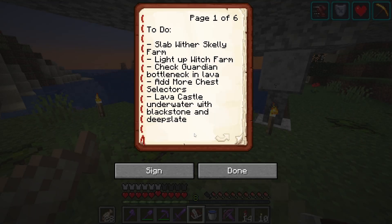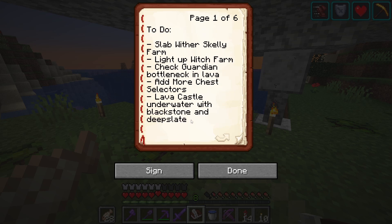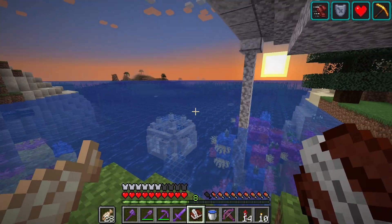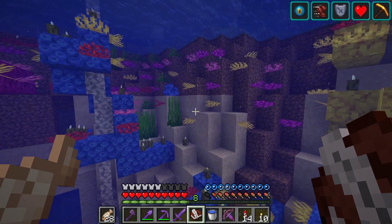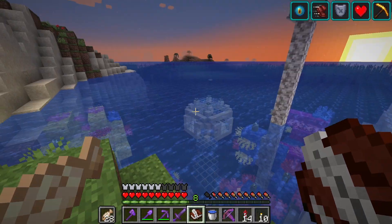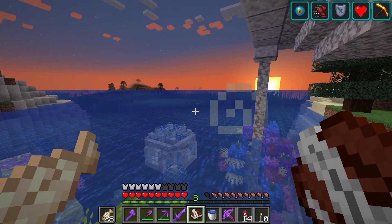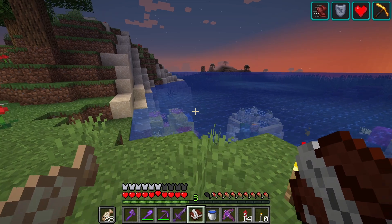We've been doing a lot of technical stuff in this world lately, and today I wanted to do a little bit of building. So this is an idea I've had for a while - this is kind of like my idea book, there's all kinds of random ideas in here that we never get to, but today we're actually getting to this one, which is lava castle underwater with blackstone and deep slate, and maybe some magma blocks too.